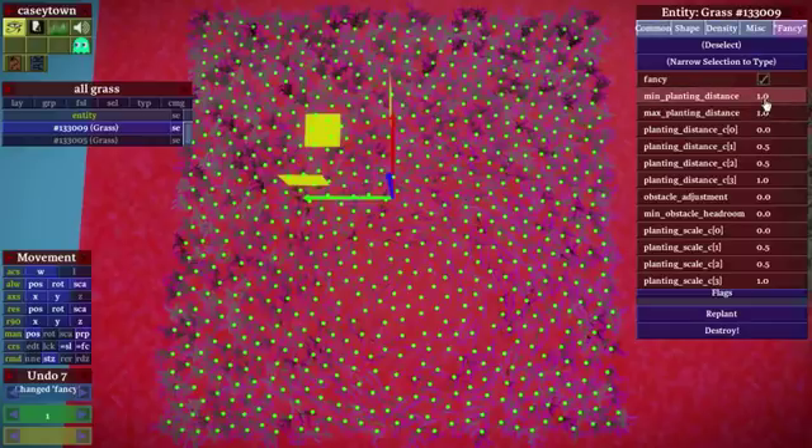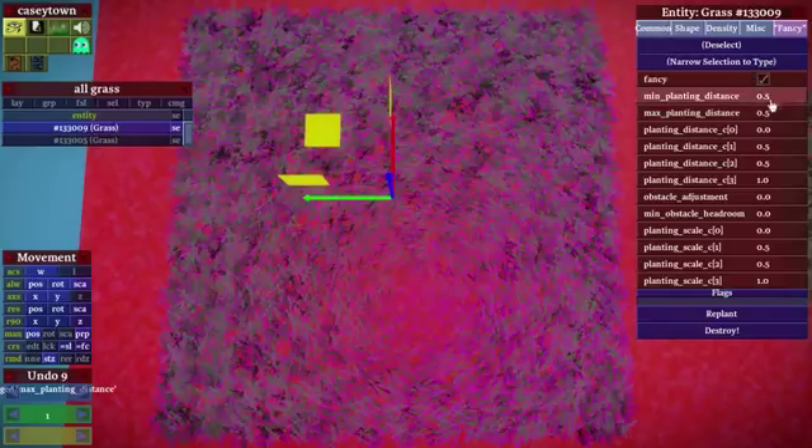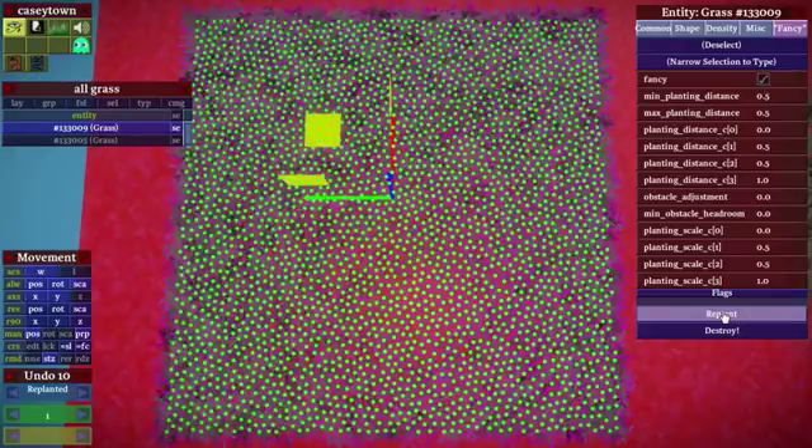So the fancy planting system works off a different thing, which is just how many meters away you want the plants to be. There are two values for that: the minimum planting distance, which is the closest you ever want plants to be, and the maximum planting distance, which is the furthest you ever want plants to be. So if I change both down to 0.5, you can see that I get a much tighter packing of the plants because now they can be much closer together.